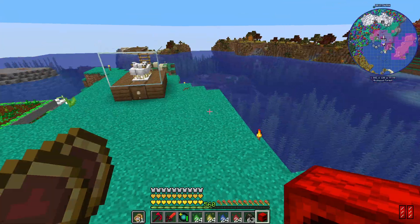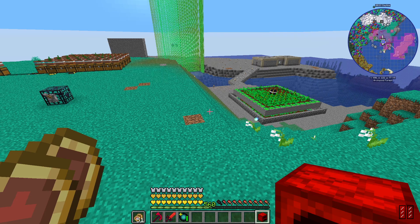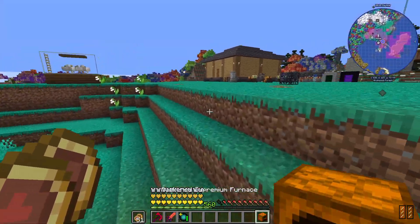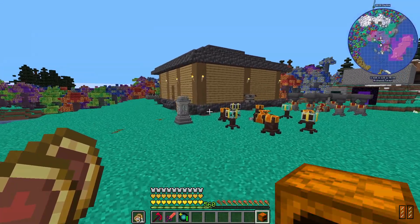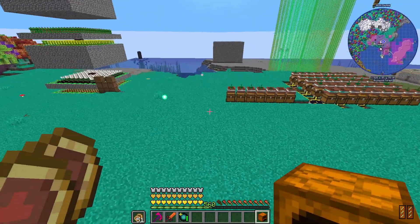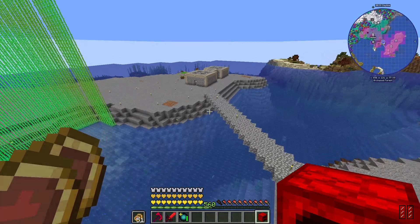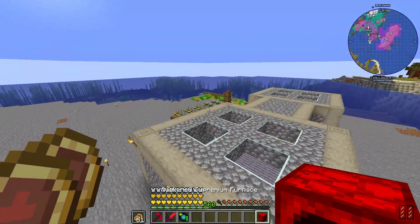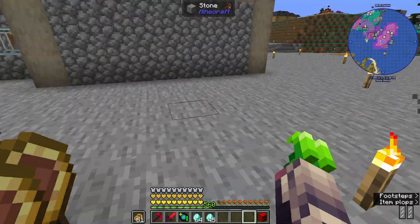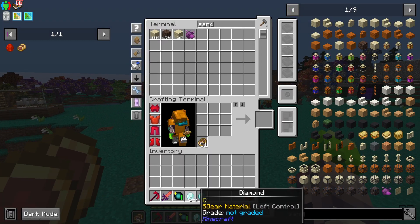Let's grab some charcoal and some sand to test — how much faster is this? Oh okay, it's that much faster ladies and gentlemen. That's a speed for sure. I don't even think I have something that could keep up with how fast this thing is, honestly. This is 4,000% cooking speed and 800% fuel efficiency — this one's 20,000%.